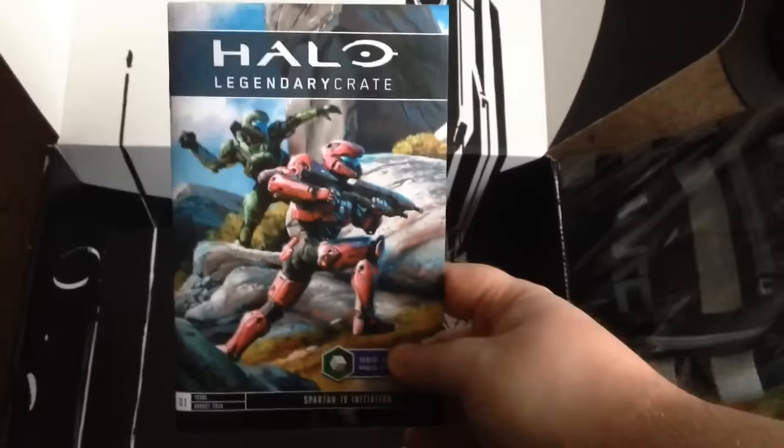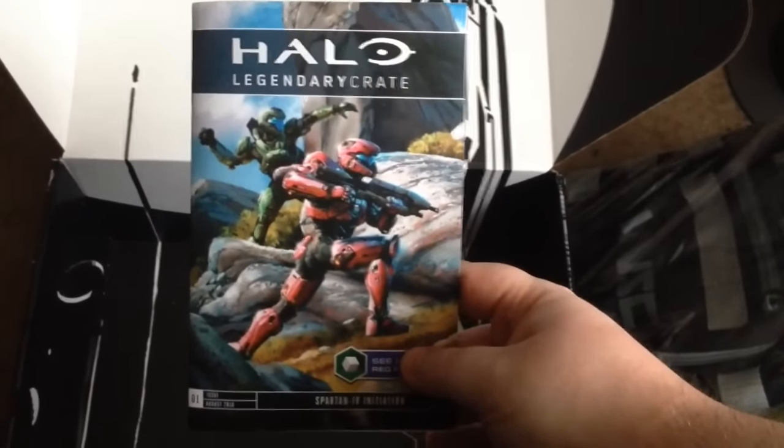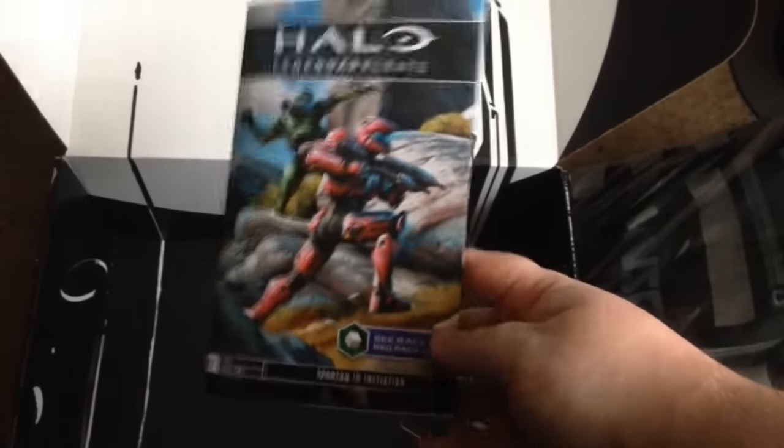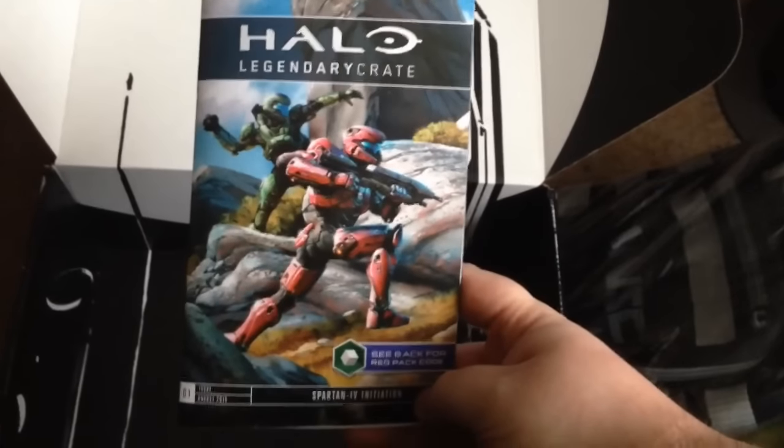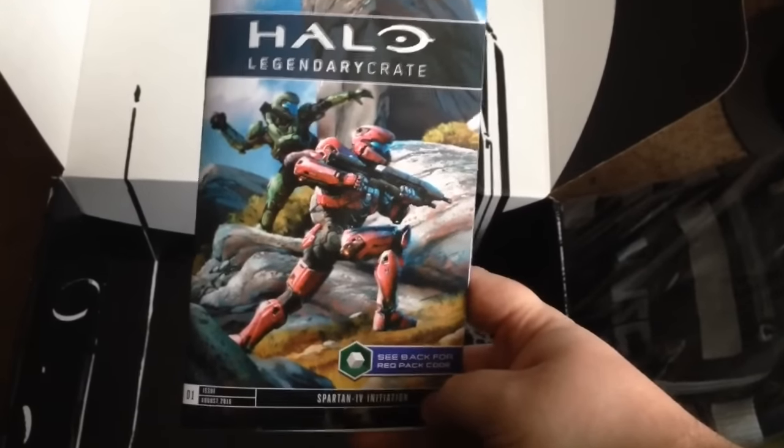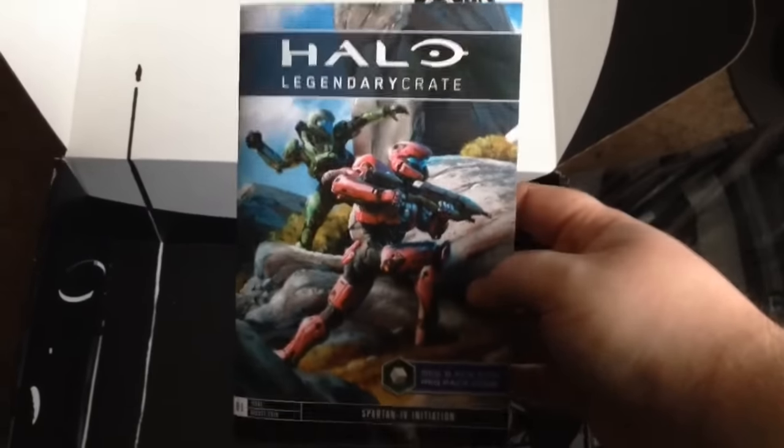The final item at the bottom of the box is the excerpts and the foreword from Frank O'Connor for the Legendary Loot Crate. You also get a REQ pack — I won't show you the code though, otherwise someone might steal it. Overall, nice little art on the front and I really do like it.